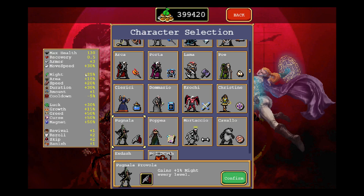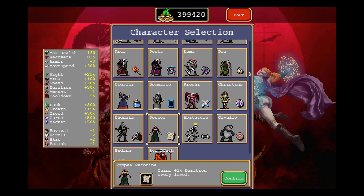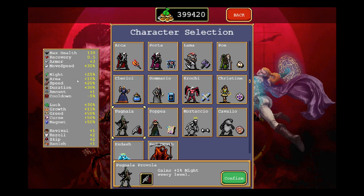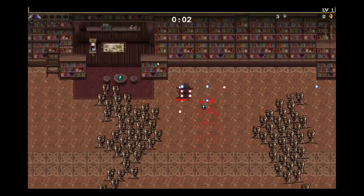If you want to play with Pugnala, she gains 1% might every second — similar to Antonio, but Antonio's damage is capped at 50% whereas Pugnala isn't capped, so she'll have a lot of might when you reach high levels. Her other stats: 130 health, 30% movement speed — a bit slower than Crochi and Christine but faster than all the other characters. New characters seem to generally have more movement speed. Might, area — everything else is pretty much normal. She starts off with both guns and they shoot in a cross pattern.